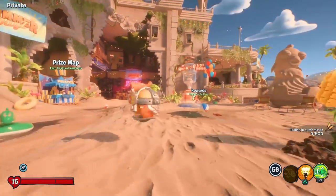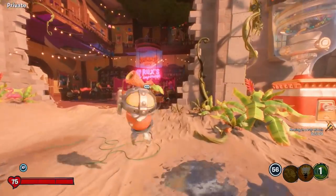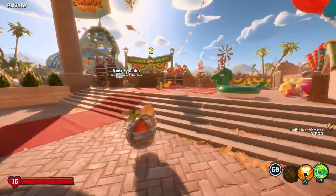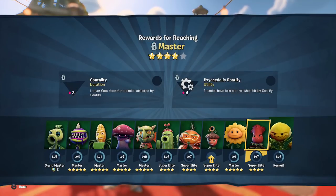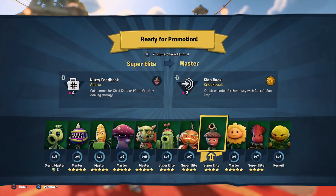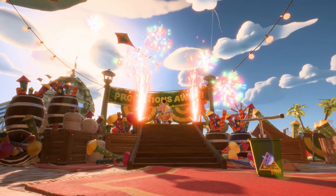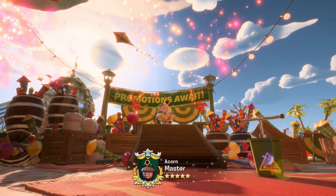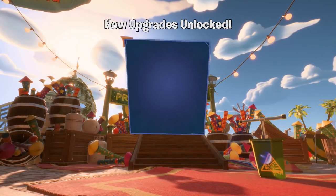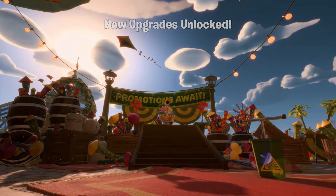But to finish things off, we definitely want to go over this way and promote the Acorn and Oak and see what they get for becoming master. Really hoping for something cool. Acorn and Oak get the Nutty Feedback ammo upgrade — gain ammo for Shell Shot and Ore Wood Grief by dealing damage. That sounds pretty good. And Slap Back Knock Back — knock enemies farther away with acorn sap trap. That one I'm not too wild about, but definitely the primary weapon one — getting more ammo for landing damage can certainly help for both the acorn and the oak.